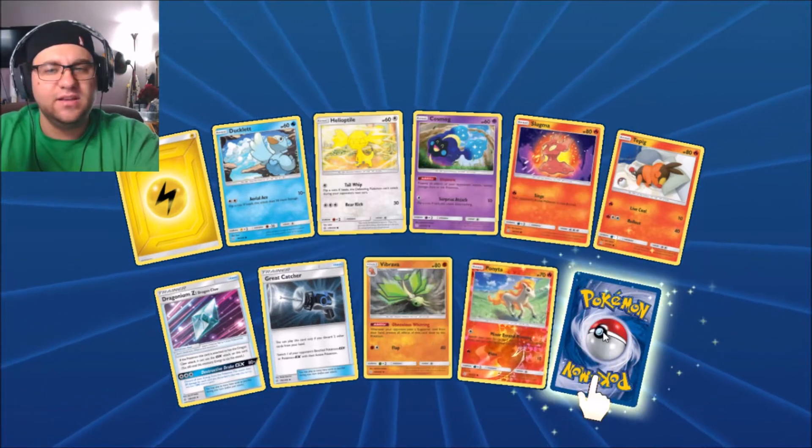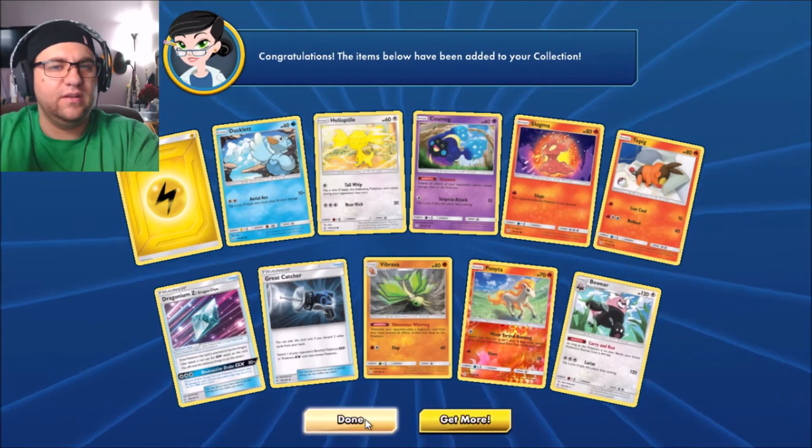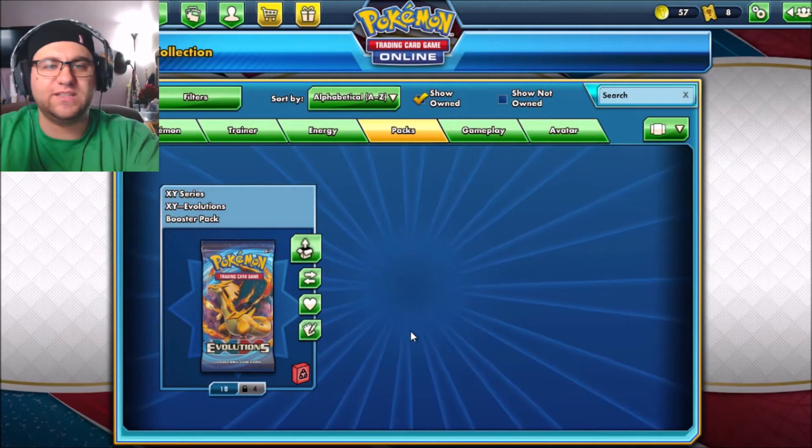Got Slugma, Tepig, Dragonite, Vibrava — excuse me these names! There's a classic — I know Ponyta. But there must be more. Alright, so let's move on to our next packs.